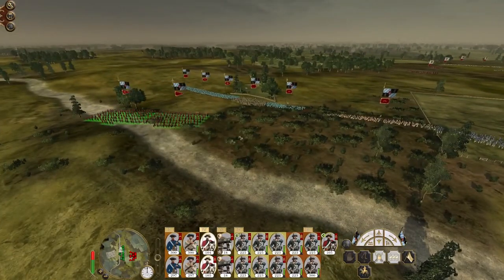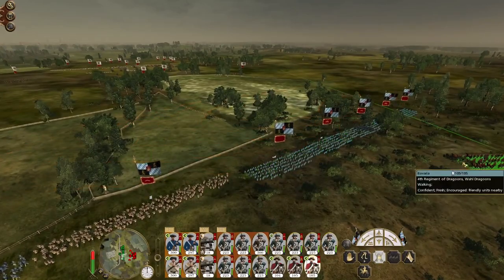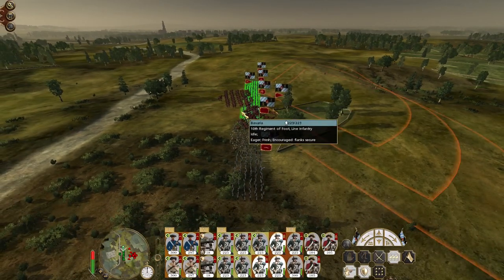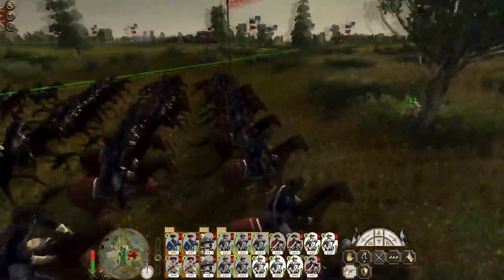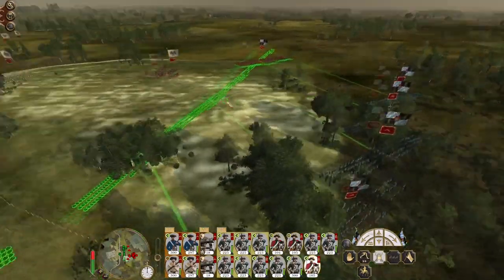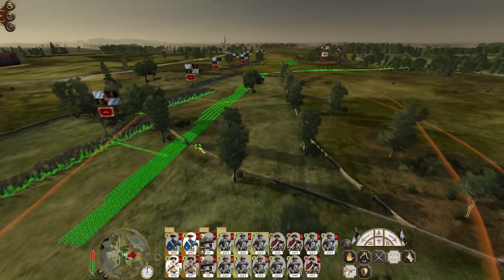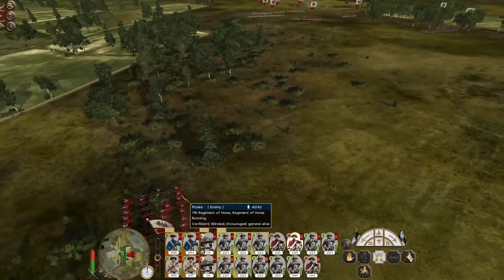Let's start by moving up my cavalry. I would like to try and avoid too much conflict involving my infantry until the battle lines have been met. It looks like they're about to try and counter-charge us with the 7th Regiment of Horse — we have sound shenanigans at play here. Let's get these units up front to start forming a battle line against the initial enemy infantry.